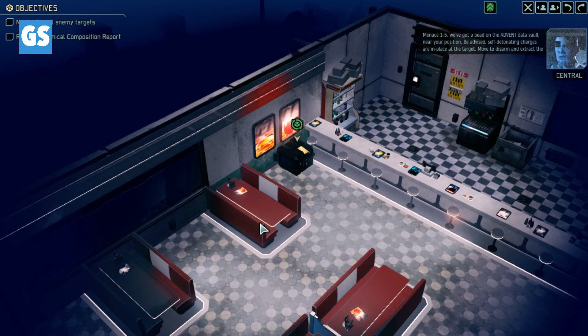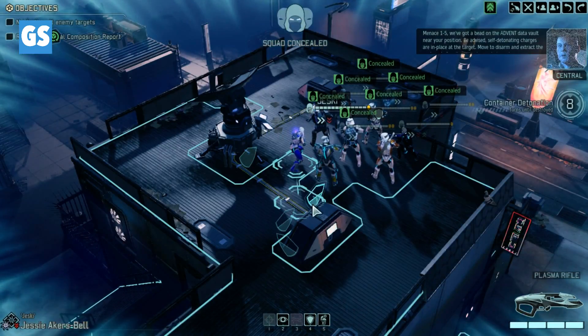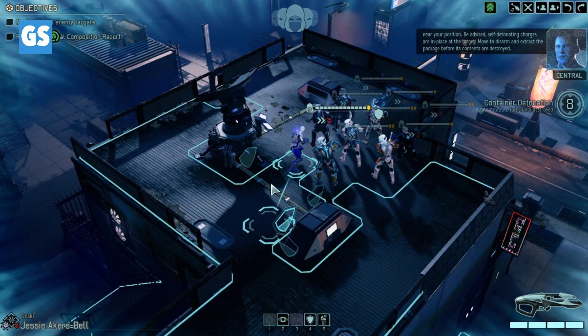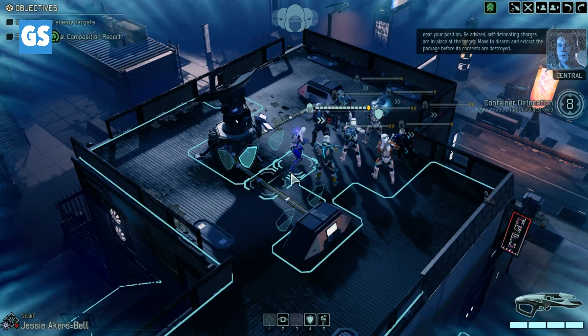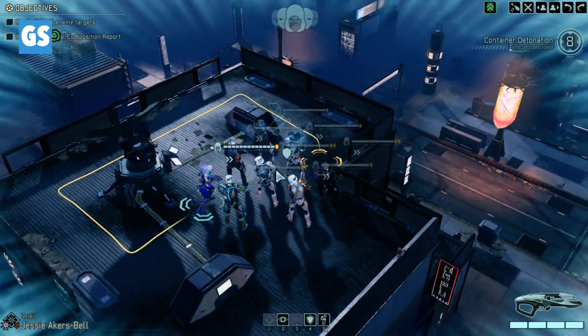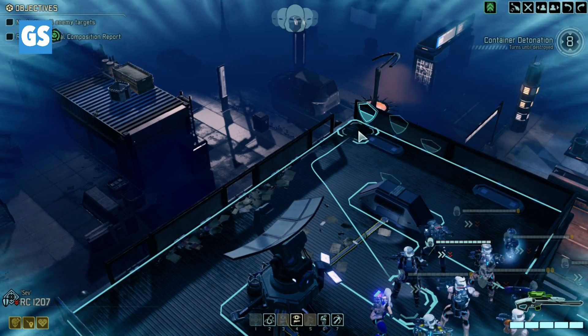You've got a bead on the Advent data vault near your position. Be advised, self-detonating charges are in place — okay, we have eight turns to get there until it's destroyed. Let's get into position: Sev, get into freaking position.